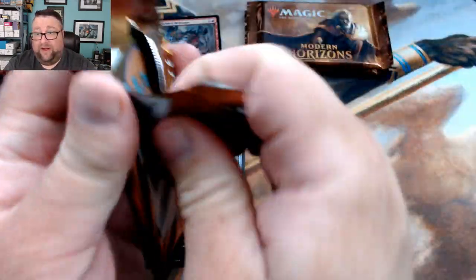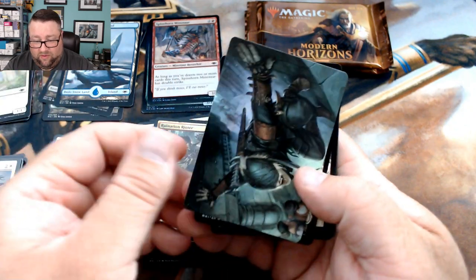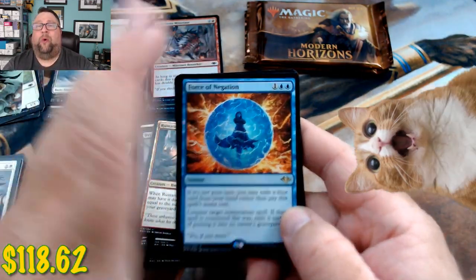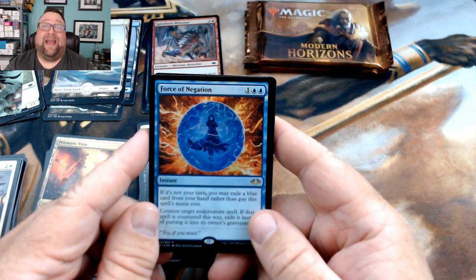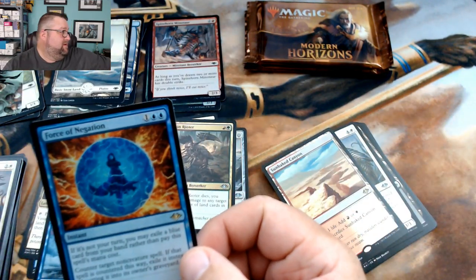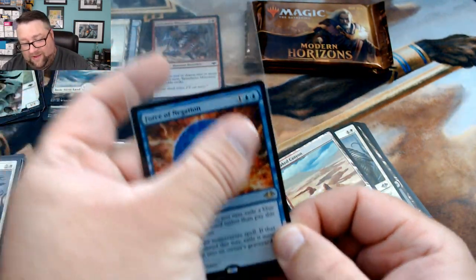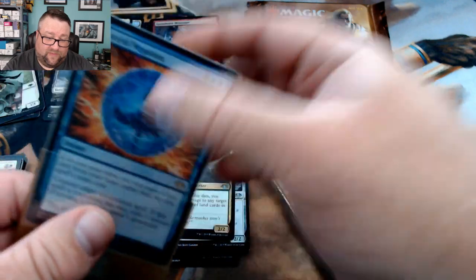This stack of packs has turned out to be pretty good. The Prismatic Vista is sitting up there looking pretty. We got a bird, some other stuff, a snow-covered plains, and then — winner winner chicken dinner — a foil Force of Negation! Wow, and then our rare is a Sun-Baked Canyon. Holy cats!